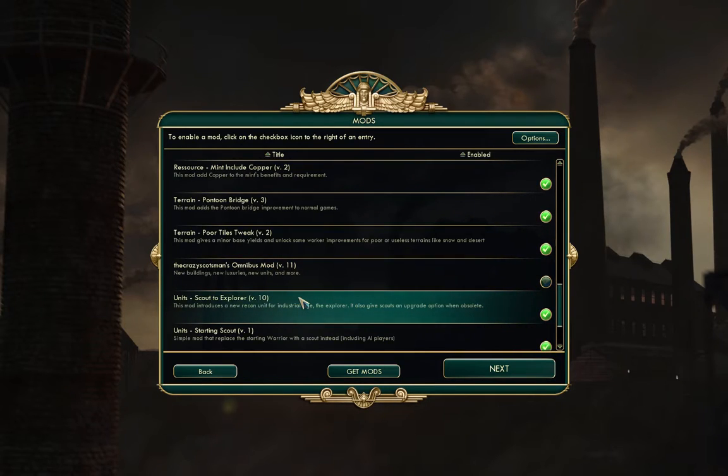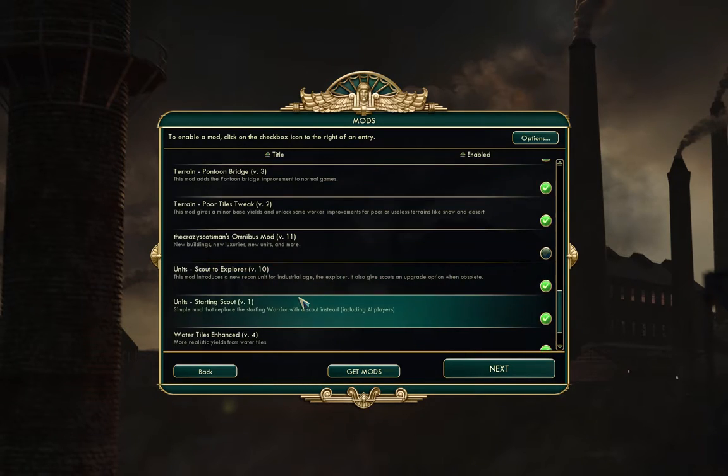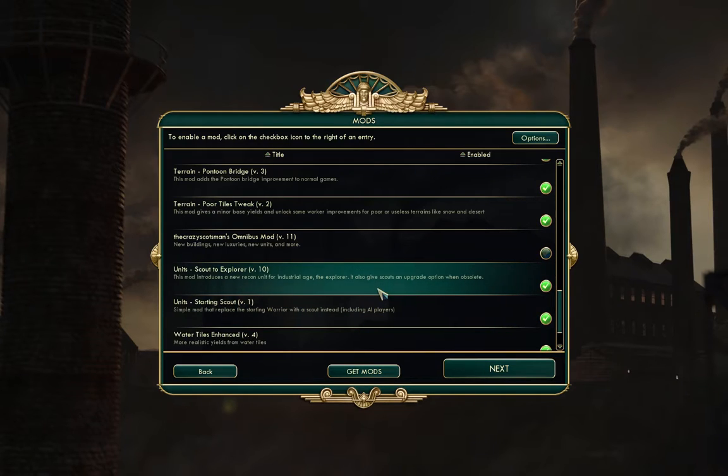I've also got a mod that sets up so that you start with a settler and a scout rather than a settler and a warrior. That's far more useful, especially if you're playing on huge maps. I also have a mod that allows upgrading scouts to explorers later in the game — that's not so useful, but if you started on an island and finally get access to another continent later in the game, you can use the explorer to find out what's going on there a lot faster.